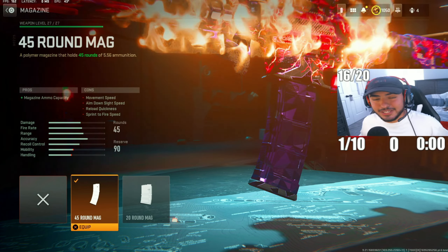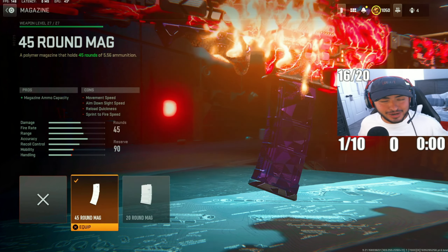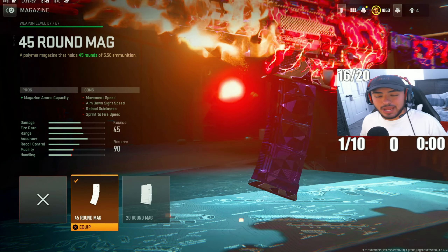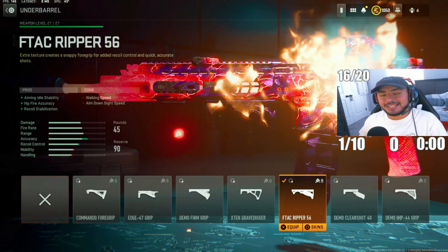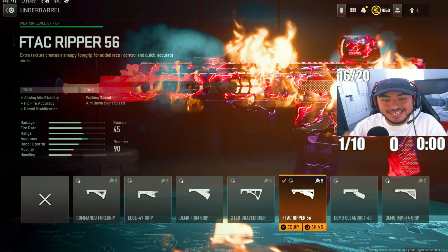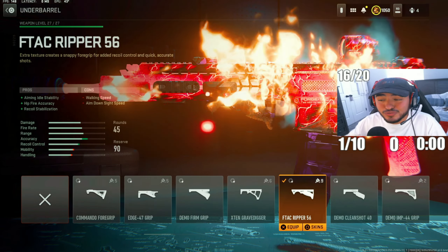For the first attachment, we've got the 45-round mag on the ISO Hemlock. I like having extra ammo over the 30-round, especially in ranked situations. For the next attachment, we're going with the FTAC Ripper 56 underbarrel to increase recoil control and stabilization.